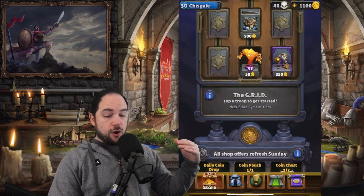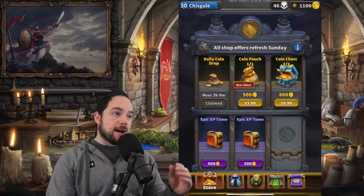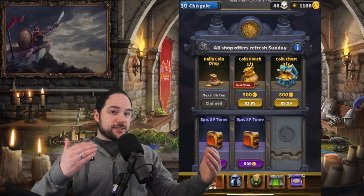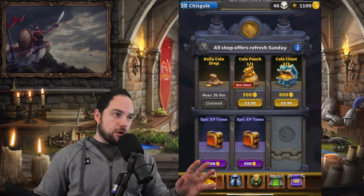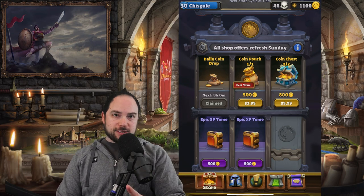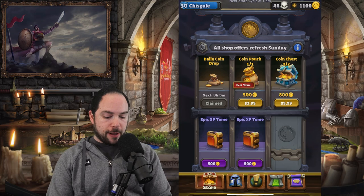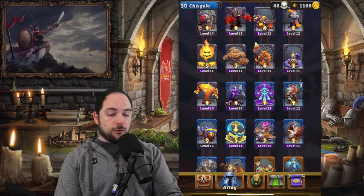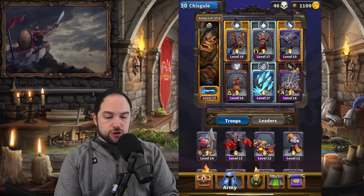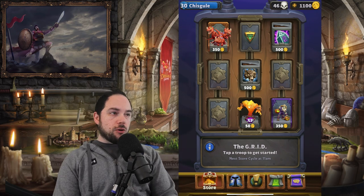Let's talk about all of the systems you can spend on, starting with the cash shop. The thing you can buy right now in the closed beta is gold. Gold is what you use to get cards and leaders — you need cards and leaders to make decks. Gold is critical and is a gatekeeper to your progress. If you had access to endless gold, you'd have access to endless experience on your cards. You can buy experience with gold using a thing called the grid.